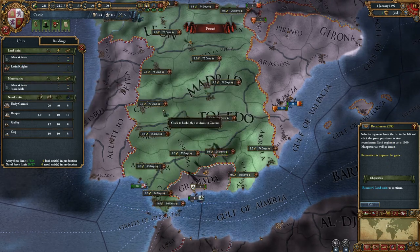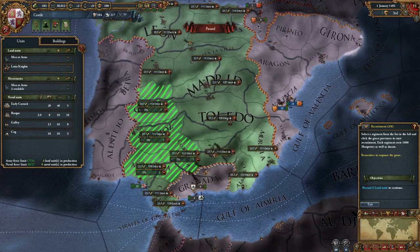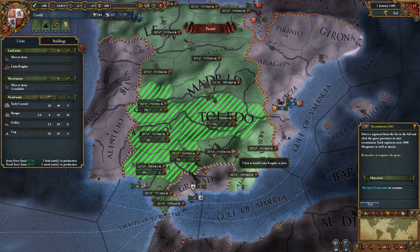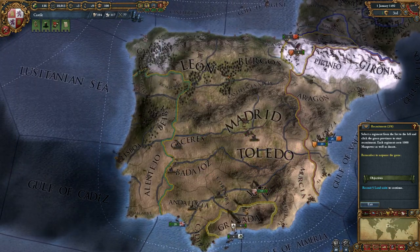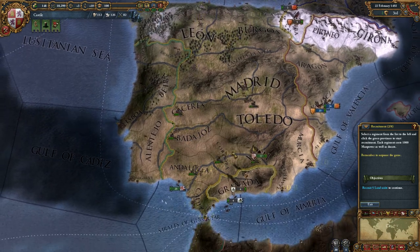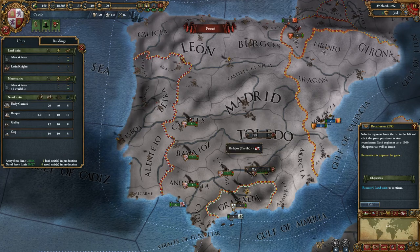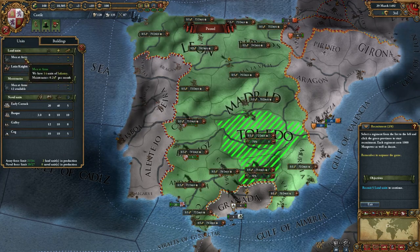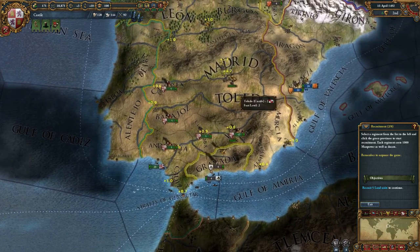Let's get a couple men at arms, and why not a couple Latin knights as well — we'll get one extra just for fun. We'll unpause the game and wait for those to come in. You can use shortcut keys as well: B takes you to buildings, V takes you to the units screen. We've already made the infantry, just waiting on the light cavalry.